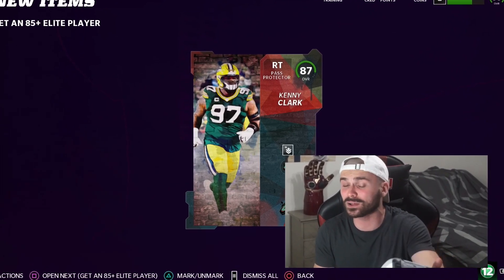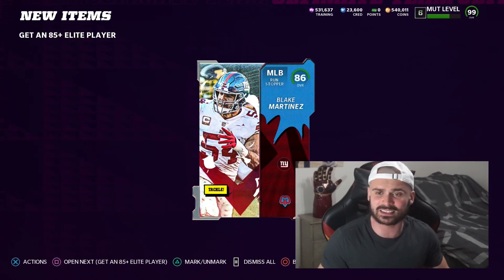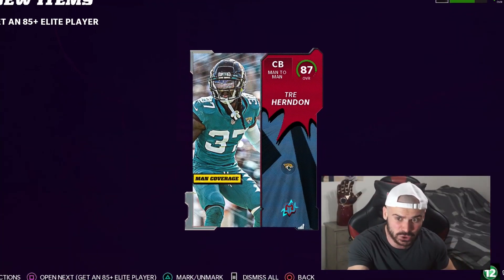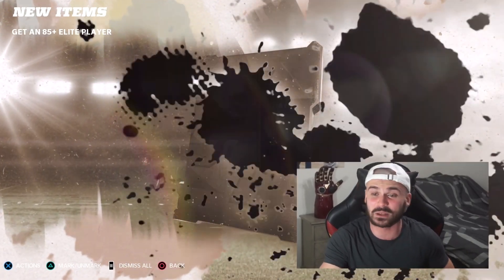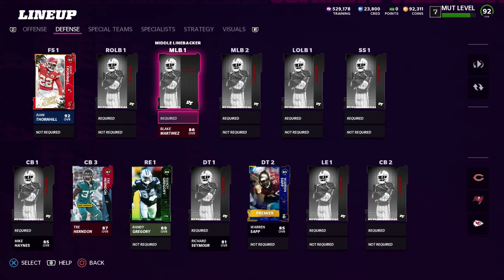Not a great start. Number two right here, it's a graffiti card - Backyard Baller Kenny Clark, right tackle. I think we got our wish for the good offensive line. And right here we add to the defense with 86, Blake Martinez. Two more 85-plus packs - it's another superhero card, Trey Herndon. Here's our last 85-plus pack. It's a legend animation - 85, Mike Haynes. I'll take it.